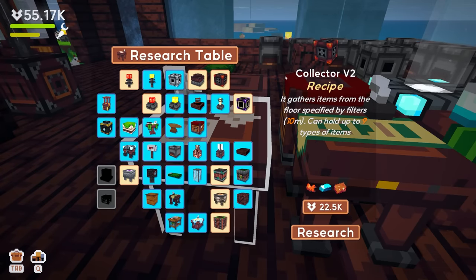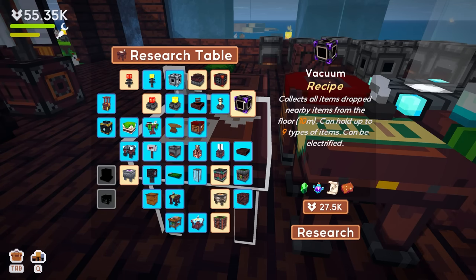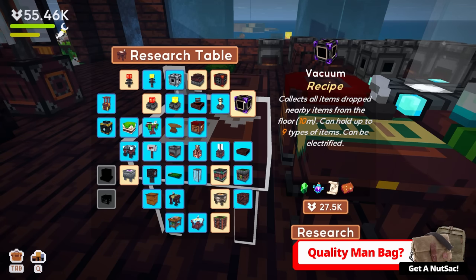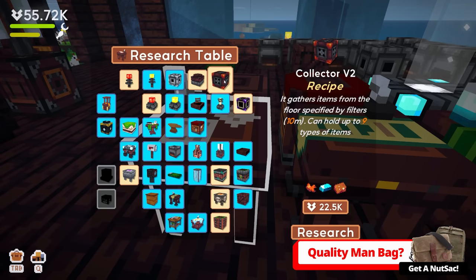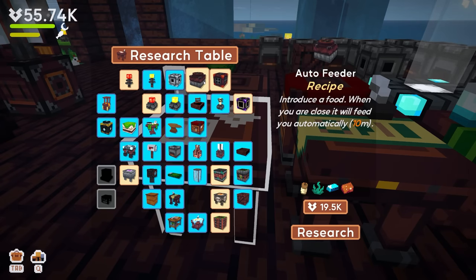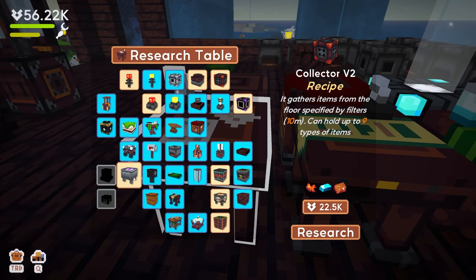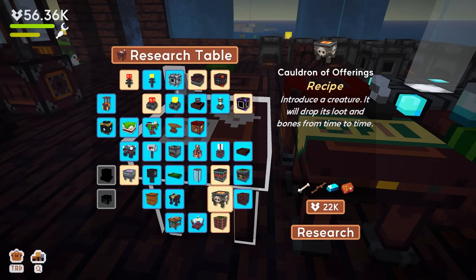The collector v2 gathers items from the floor specified by filters and can hold up to nine types. The vacuum collects all items dropped nearby from the floor and can be electrified. I don't understand the difference between those two. We also have an auto feeder which will feed me. I'm just not sure about all of this.